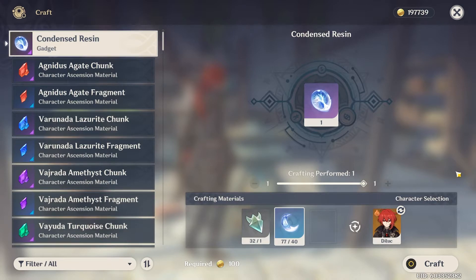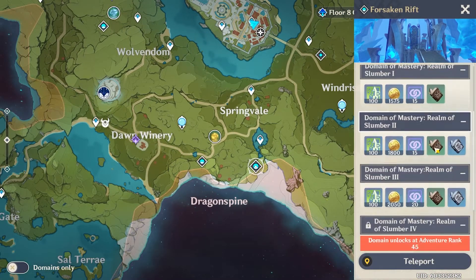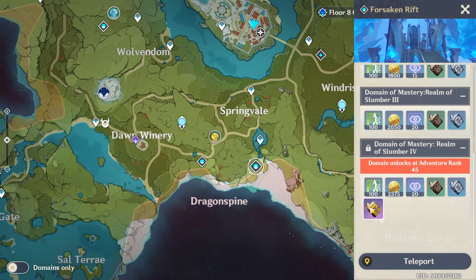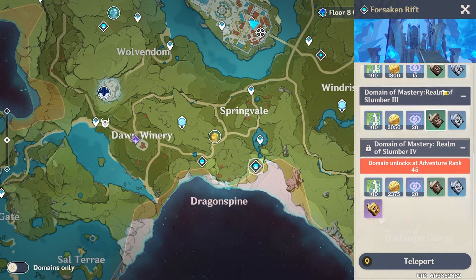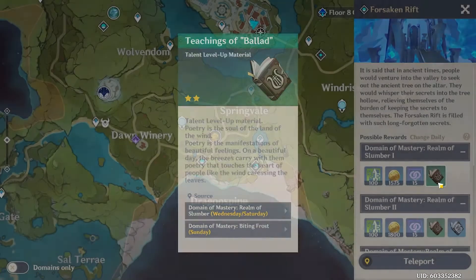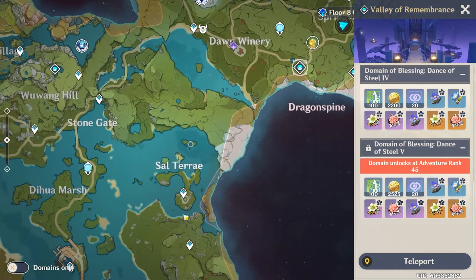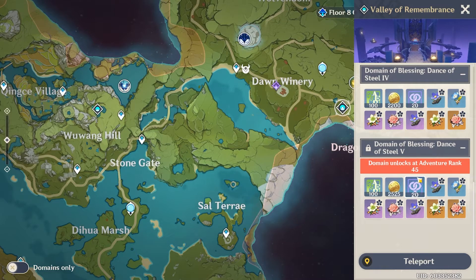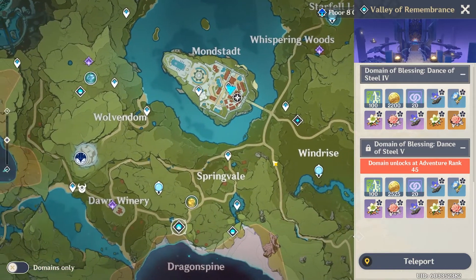I think it is really worth it. I'd recommend using condensed resin at AR 45, because that's probably when it's best to use it. I'd recommend using it on talent domains — the Forsaken Rift is the most annoying domain ever, but it has the most important talent level-up books. Maybe use it on weapon ascension material domains too. For artifacts I'm not sure how it works, so I'm going to save my condensed resin for AR 45 to guarantee legendary artifacts and double that.